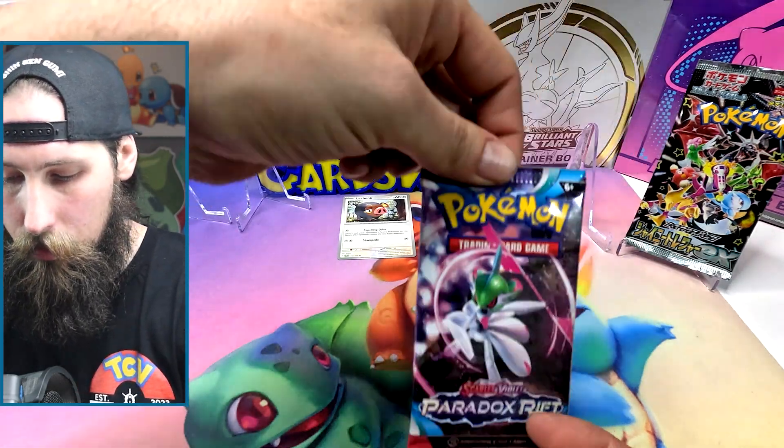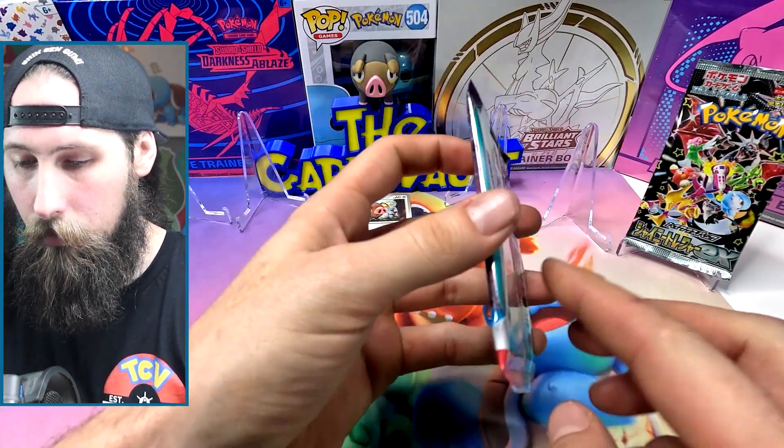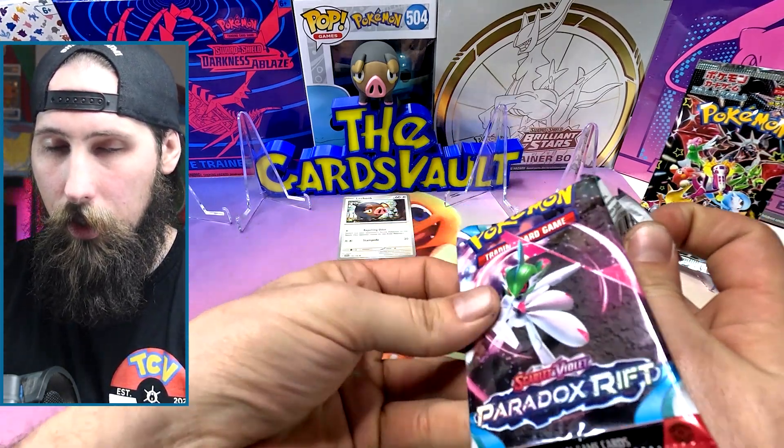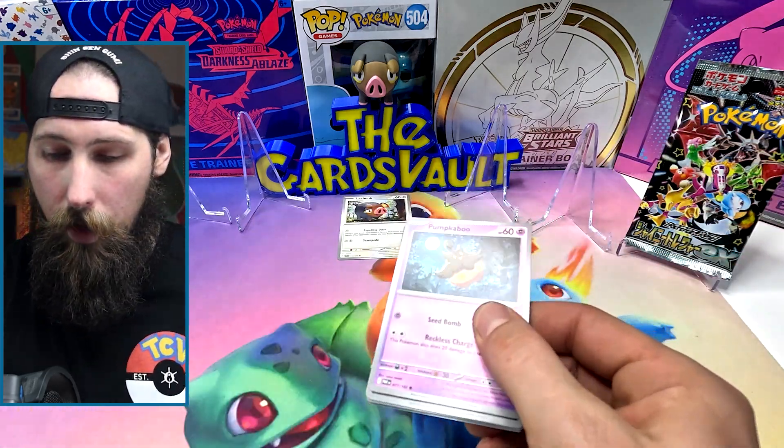And a Chansey — lucky bonus! Come on, give me some luck. Four out of six right now, so far not looking too hot. Paradox Rift it's alright — the Shiny Treasures is what I'm really hoping for something cool out of.